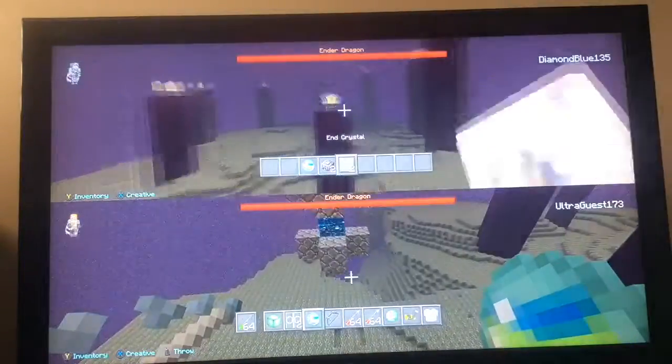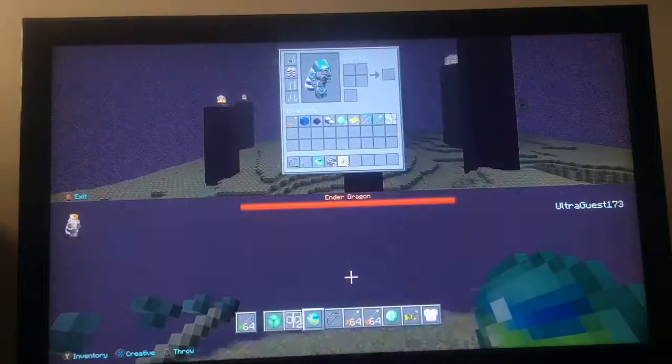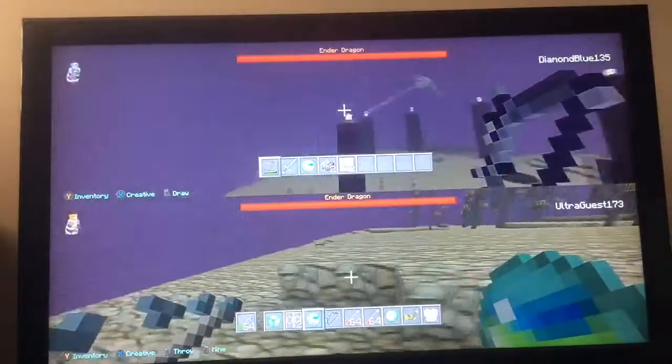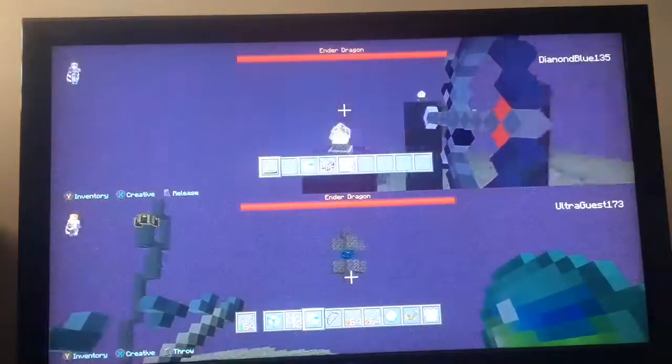As you see right here, this one also doesn't have a castle. The one with diamonds is the one that has the castle and stuff.